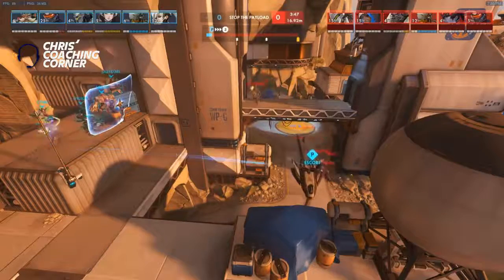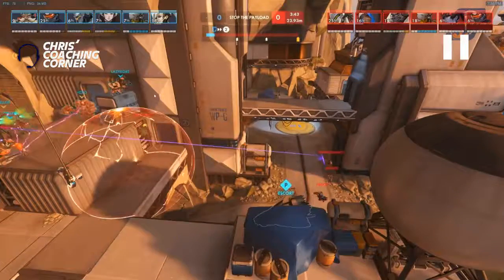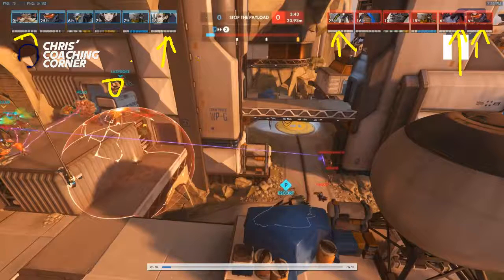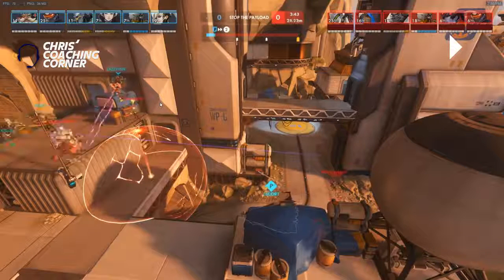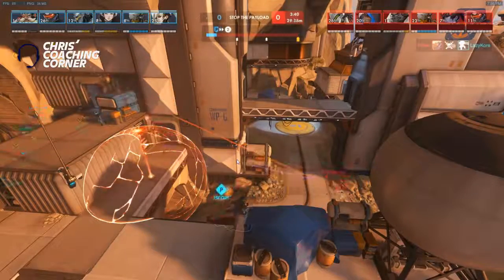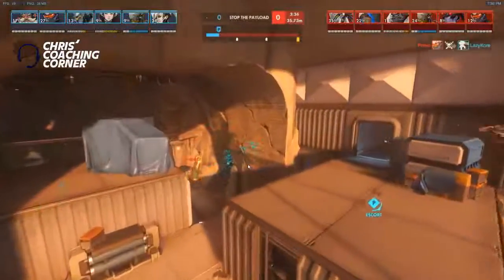I'm not a big fan of holding the shield up no matter what. Interesting lineup though — they have a Torbjorn turret plus a Mercy. And then on the opposite side they got like a big pick lineup: Genji, Soldier, and Widow. Both sides coming out with an interesting composition. This bubble actually not coming up — you want to land it up here, but overall it's okay, it did its job anyways. And they're going to kill that turret and just jump back up there and be aggressive.